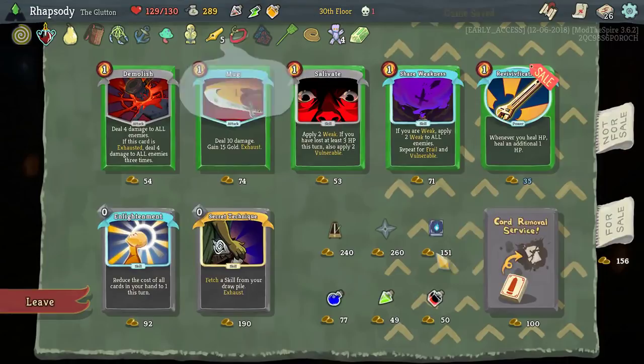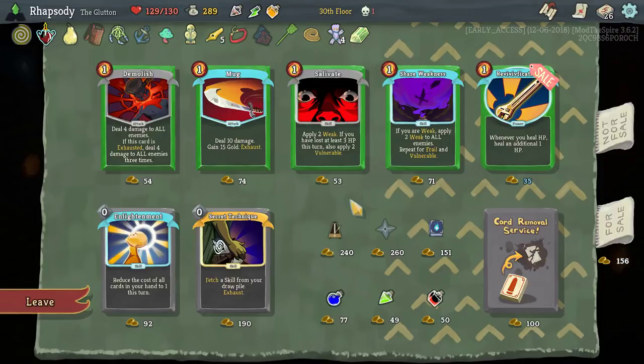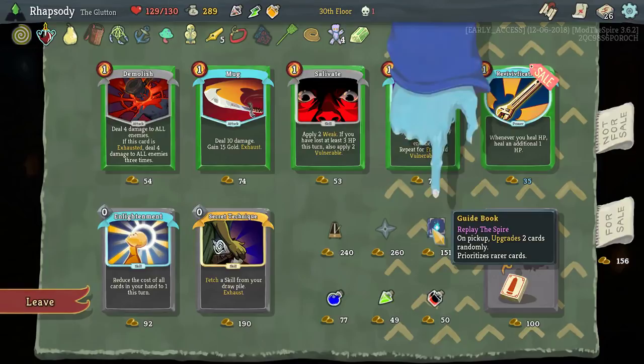But the thing is, when those hunger pangs go off, we've already won that fight. I definitely can't use Metronome — playing any non-attack card or losing HP resets the bonus to zero, so we'll reset the bonus instantly, constantly. Shuriken — every time we play three attacks in a single turn, gain one strength. That doesn't seem that great for me. I want Guidebook — upon pickup, upgrade two cards, prioritizes rarer cards.